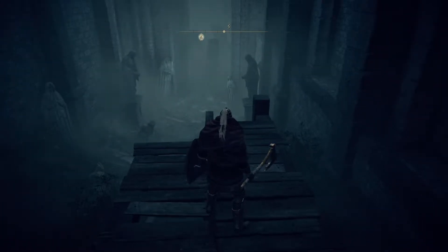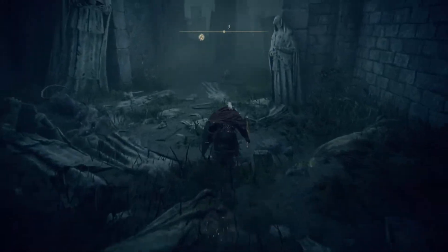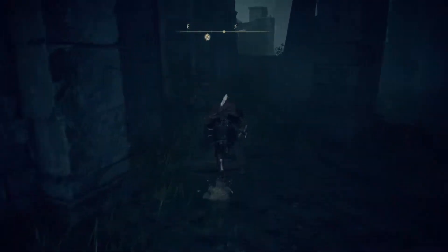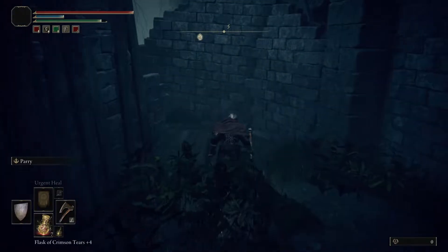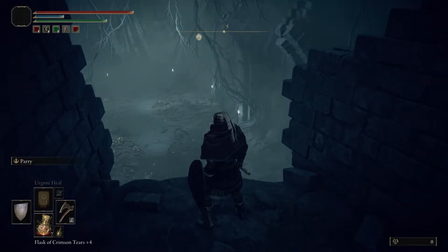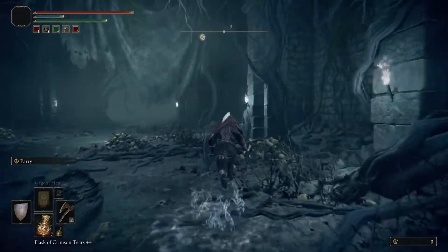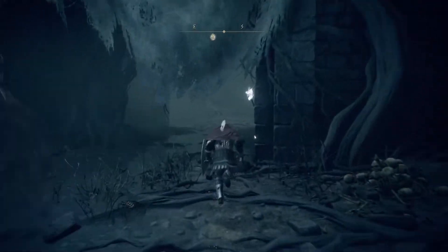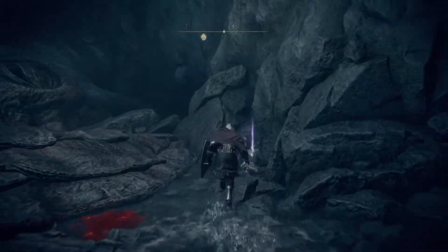This one is going to be a little bit tougher because there's a big ugly monster, but you don't really have to fight it — you can just run right through. You'll see those rats — just run through them. There's a big rat in the back too, just run through. Come down here and then run through quickly. This thing is going to come at you — don't worry about it, just keep running. Go to the side and you'll get that second talisman.